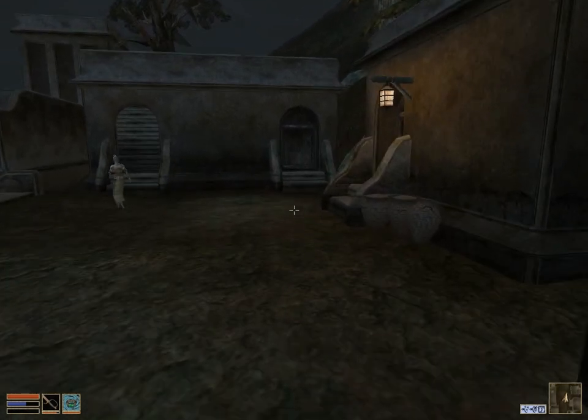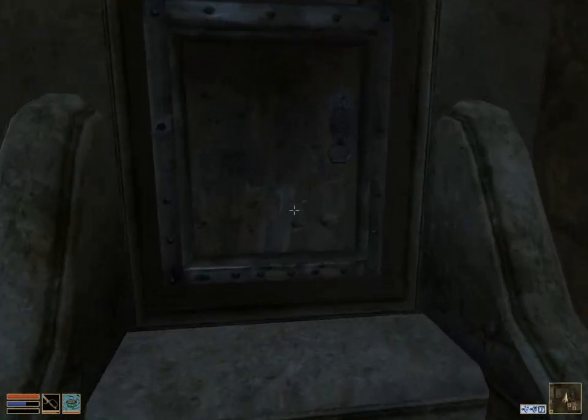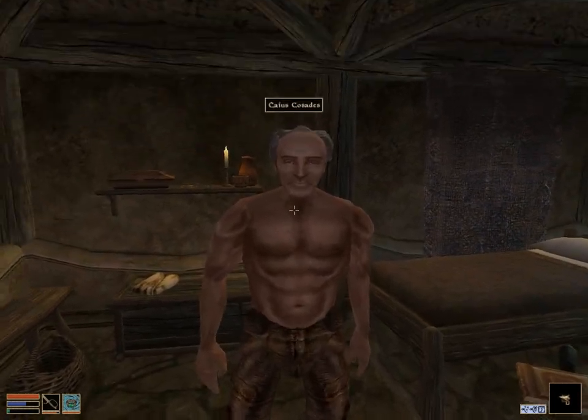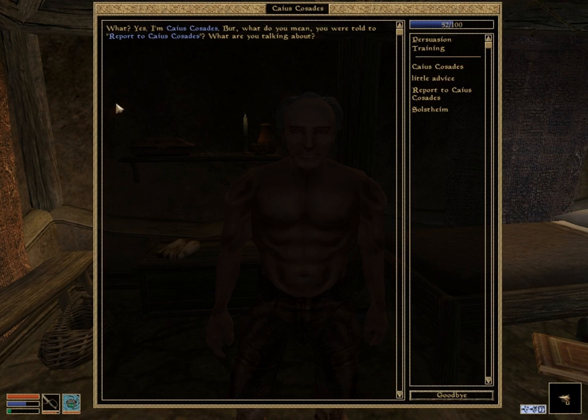I guess it's a nice thing that they give you like a little waypoint when you first start out, but he's really easy to find. I don't really know why they bothered to do the whole Southwall Corner Club thing. So here's Caius Cosades' house. We go in, and there he is. So this is our first main quest giver. 'Yes, I'm Caius Cosades, but what do you mean you were told to report to me? What are you talking about? I'm just an old man with a Skooma problem.'